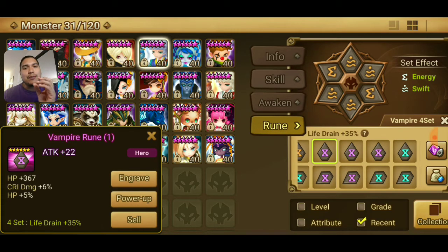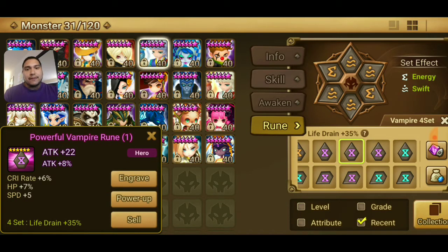I kept this one because I want the crit damage. If it does not go into crit damage I will get rid of this rune, because I'm not really interested in the flat HP on this vampire rune set. The next one came with a max roll of 8% attack. It has crit rate of 6, HP of 7, and 5 speed. I'm hoping either it goes into speed or crit rate and I'll be a happy camper.